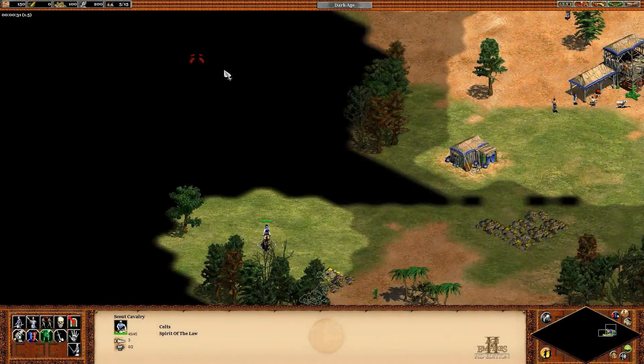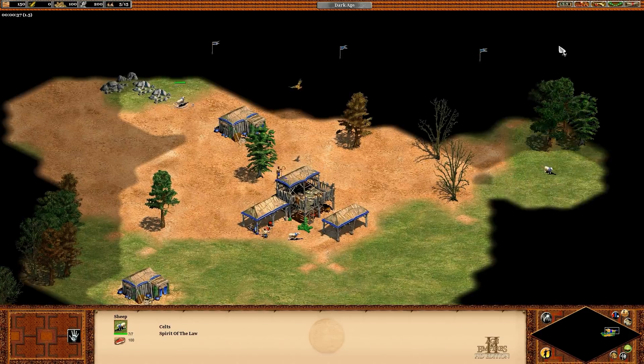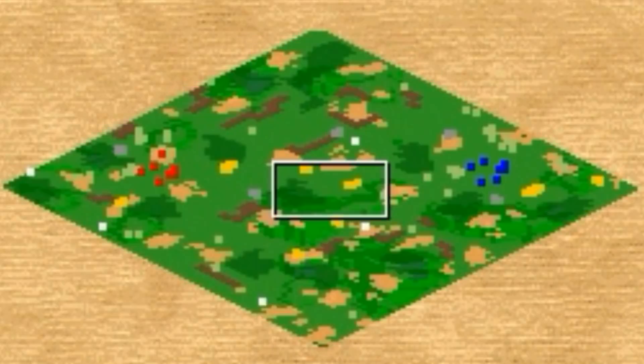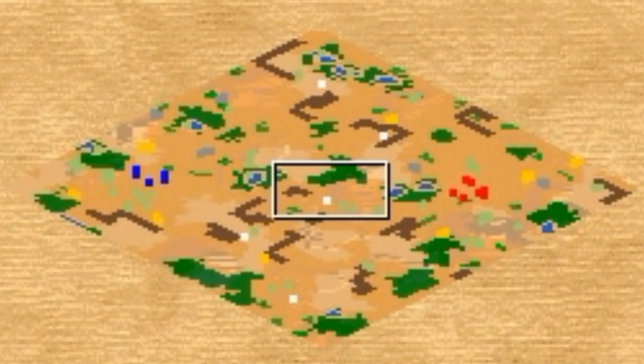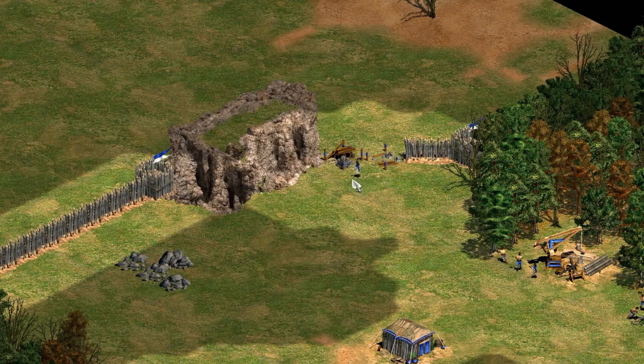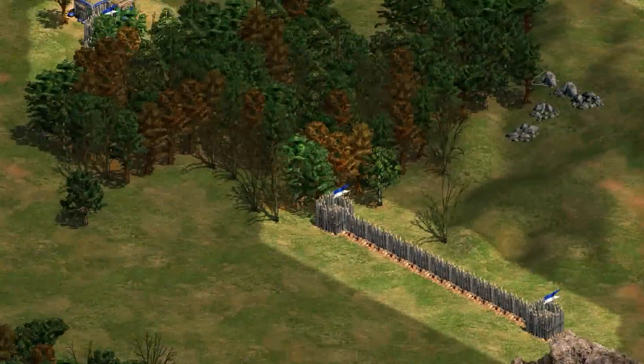Hey guys, Spirit of the Law here. One of the great things that sets Age of Empires apart from some other real-time strategy games is its random map generation. That means to an extent you have to scout and adapt every game to what the map gives you. Things like how exposed your resources are and how easy it is to wall your base can have a big impact on the course of the game.